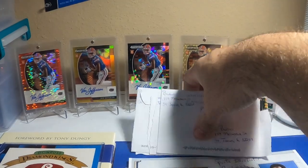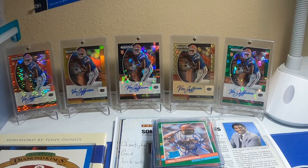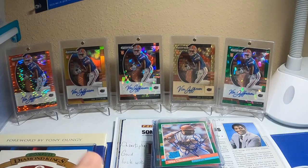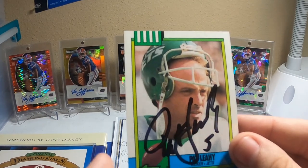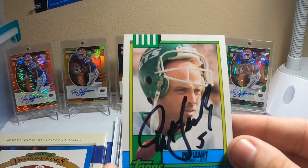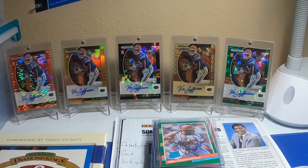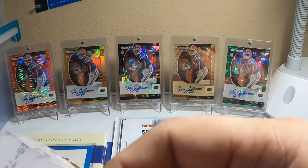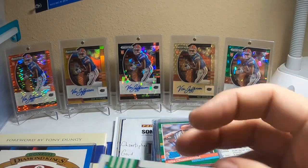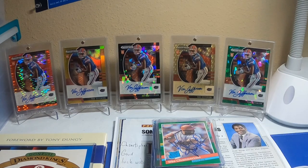Alright, got some TTMs — we'll do these first, football TTMs. This one is in 24 days — should all be 101. Former Jets hunter kicker, excuse me, Pat Lay, on a 90 Topps. This is another one that's 23 days — and this is Andre Ware, another 90 Topps.